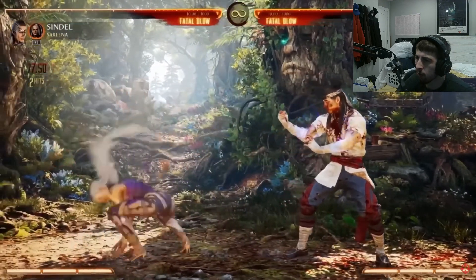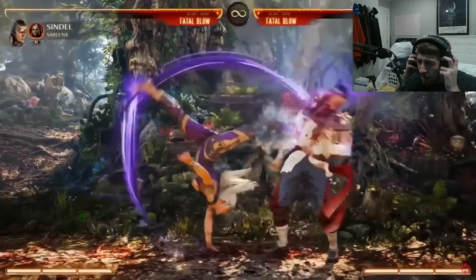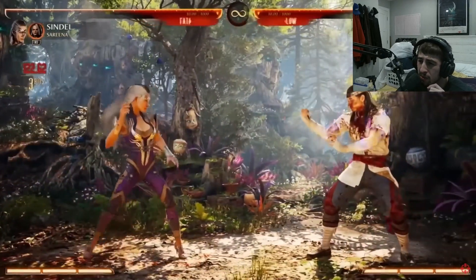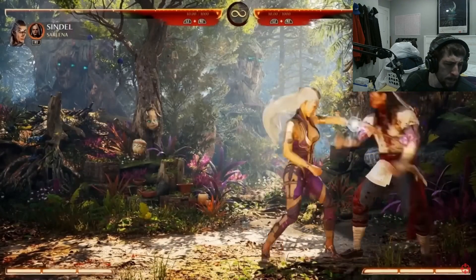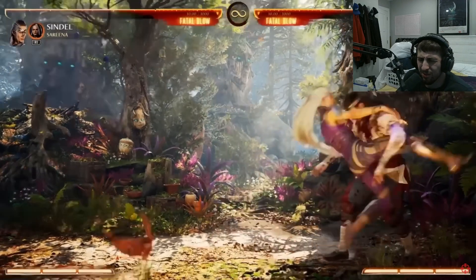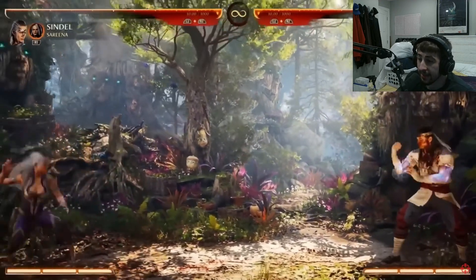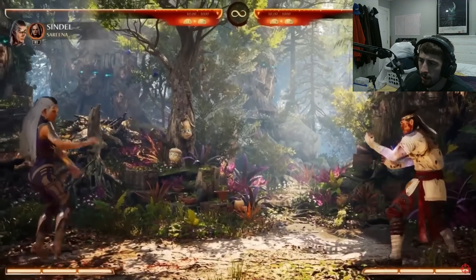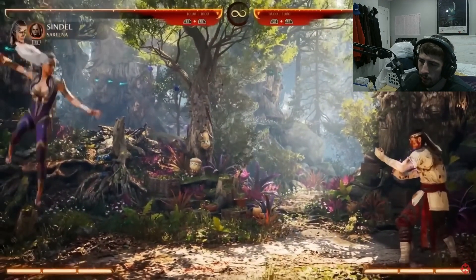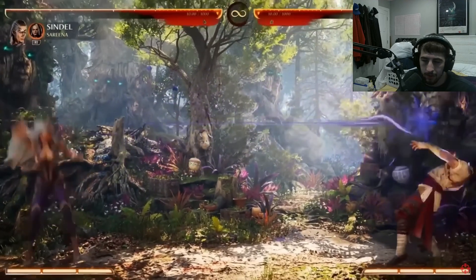Let's go over to special moves. Switching to special moves. High and low - yes, that's canonical. Hairball and then air hairball. So like a mid - this is a straight, very quick fireball. It is not the downward arc as previously done. You can do it really low to the ground and I think it's pretty effective. You can just spam this thing.